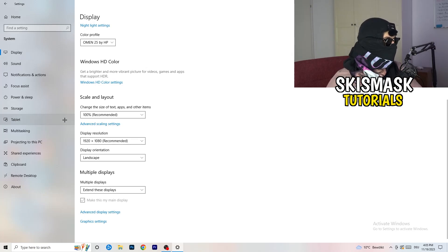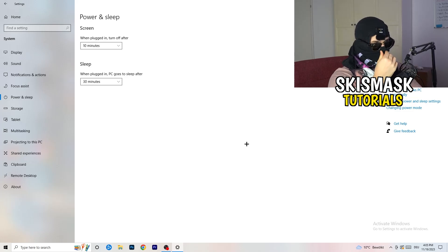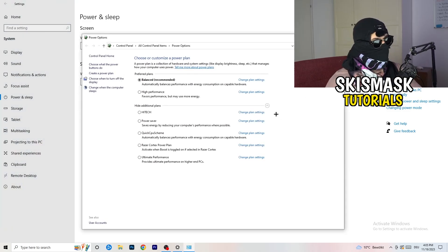Next, go to Power and Sleep in Settings, then click on Additional Power Settings on the right-hand side. Open up all additional power plans by clicking the small arrow. For me, Balanced works best, but it varies by PC — check High Performance, Balanced, and Power Saver, and see which one gives you the best FPS. Take your time and test each one.